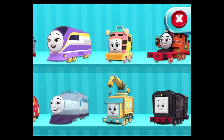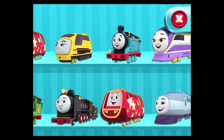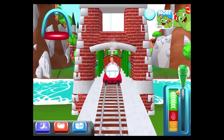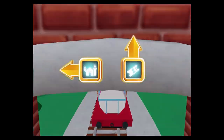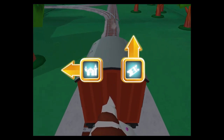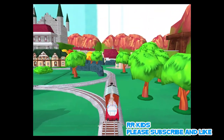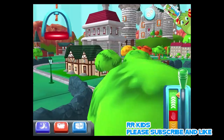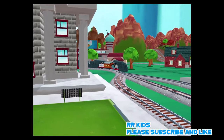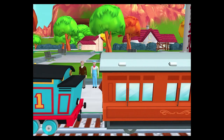Choose your engine. Thomas! Forward leads to the Town Square Station. Left leads to the Haunted Castle. We're almost at the Town Square. The passengers have arrived. Annie says thank you.